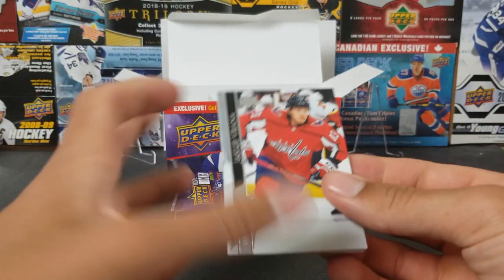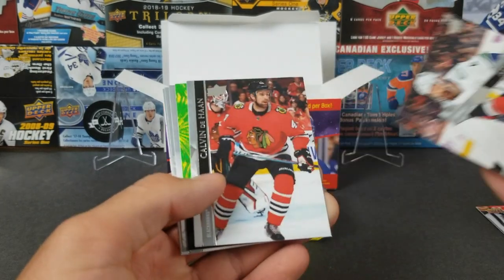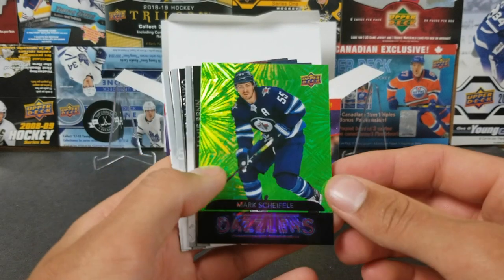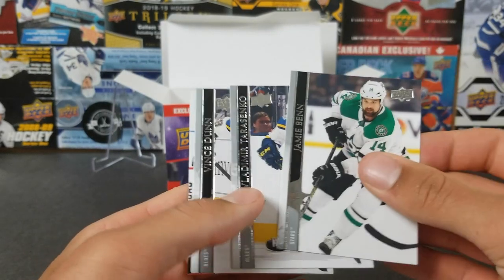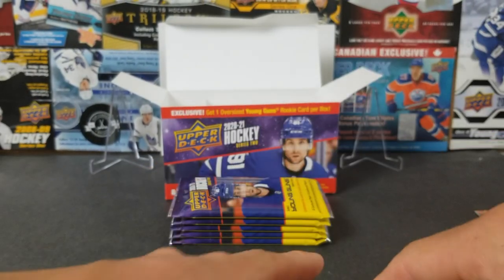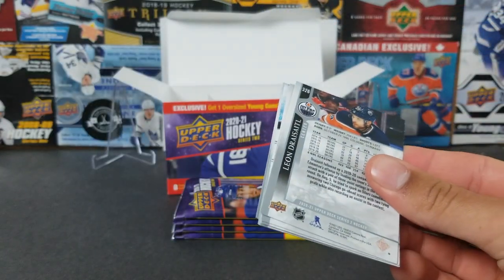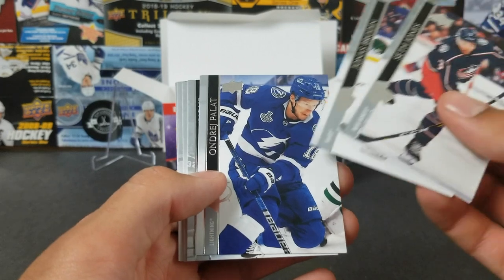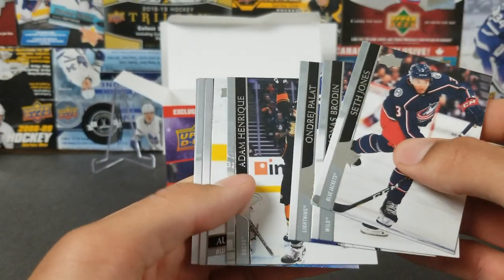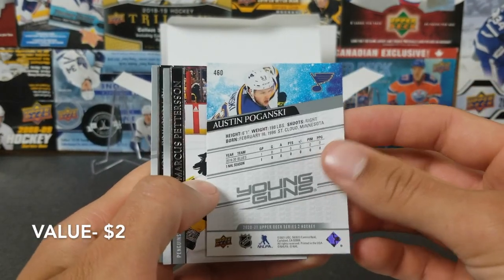Starting the second blaster's packs with Dazzlers again. Jacob Varana, Jordy Ben, Kevin DeHaan, Mark Shifley green Dazzlers. Then Jamie Ben, Tarasenko, Johnny Quick. I got a Young Gun in this pack — might be getting two again. Seth Jones, Jonas Brodin, Andre Palat, Adam Henrik, and Austin Poganski — not a great Young Gun, but we'll take it.